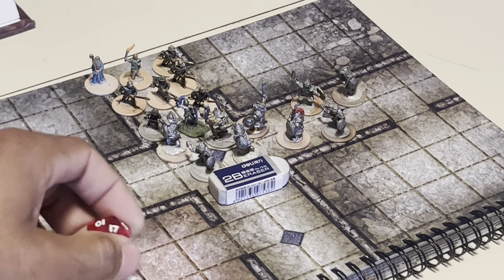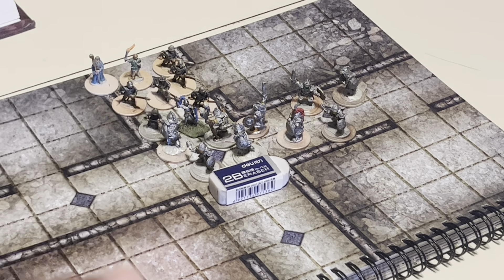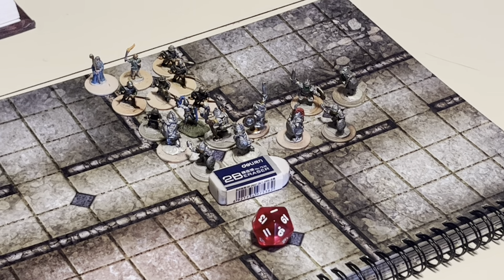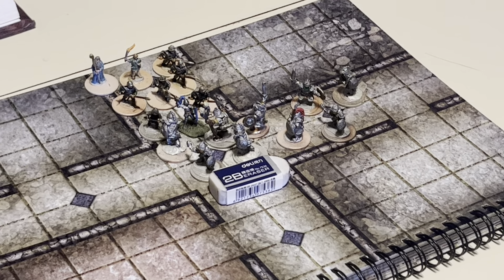Moving into melee, we have the hobgoblin leader and a hobgoblin both attacking. The leader misses, and the second hobgoblin rolls a 1 — so no hits. We go ahead and counter with a man-at-arms, and that will also be another miss.